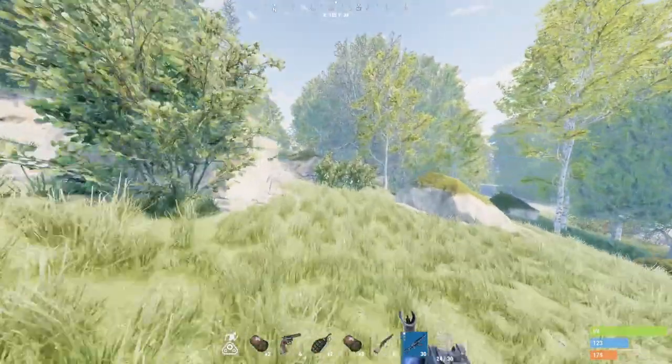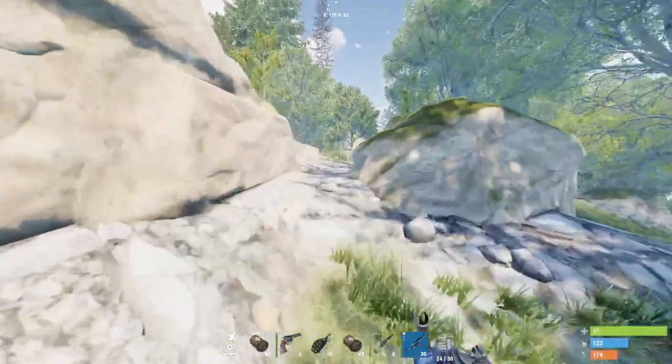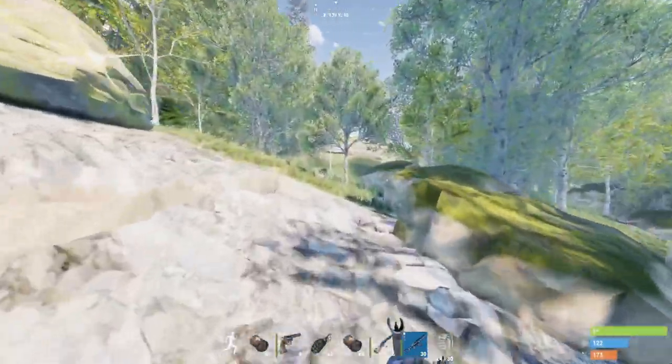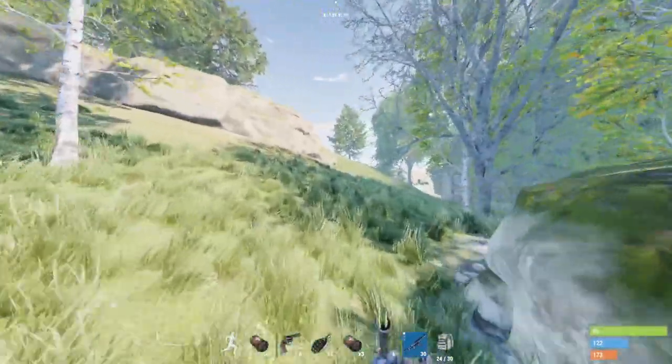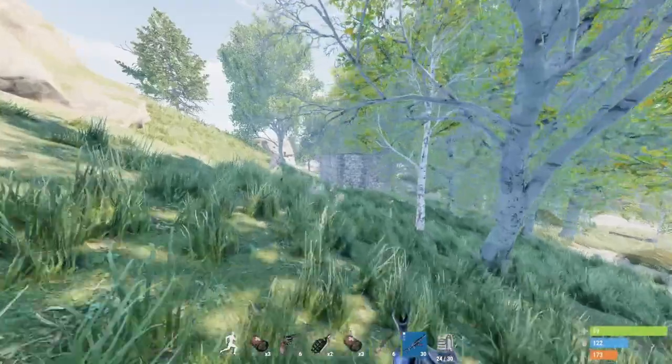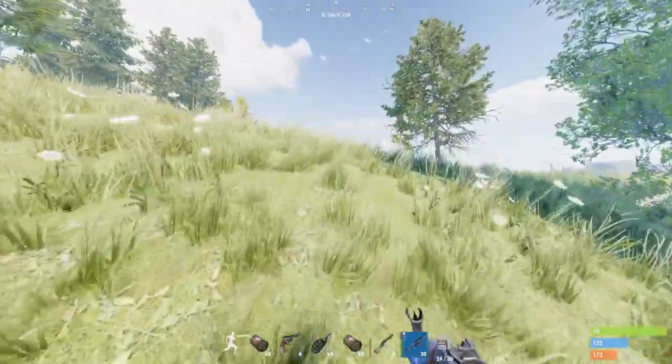Probably one of the main reasons that the staging branch is running better than the main branch is skins. The staging branch for the console edition of Rust does not have any skins, whereas the main branch does. One thing that does counteract this is they are improving the game — as things get better it's going to run smoother — but as they add more and more skins, it's going to run just a little bit slower.